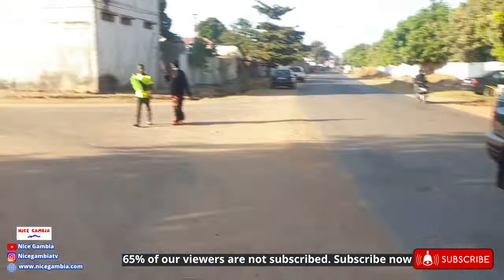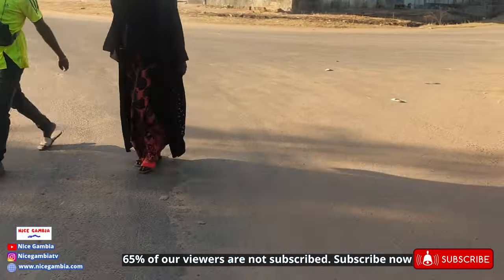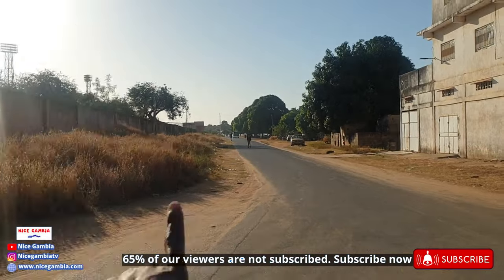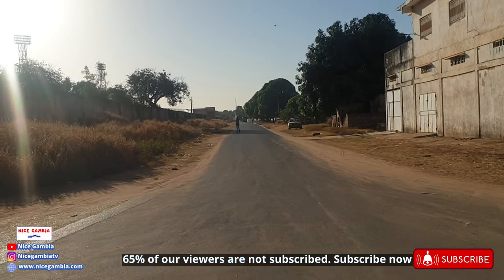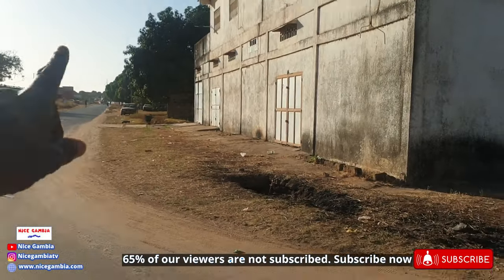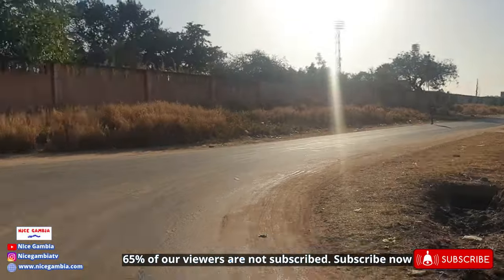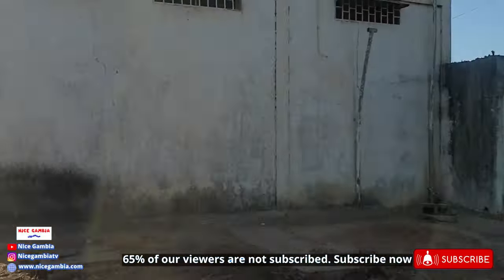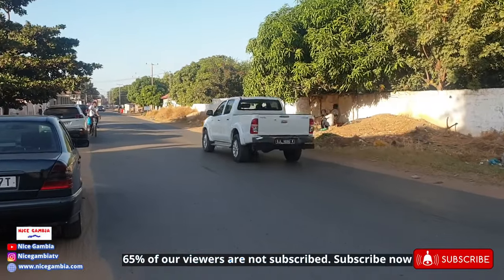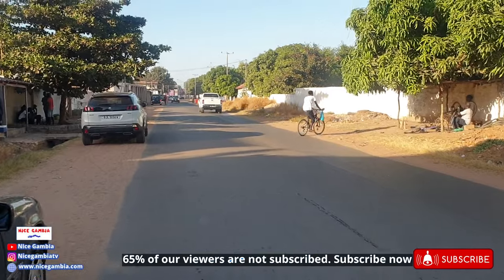That's another garage right here as well. This way takes you to the other entrance of the Independence Stadium — you can see another entrance over there. You can get into the Independence Stadium from all four sides. This is the back door facing Bakau, there's another one over there, and all four corners of the stadium have an entrance.